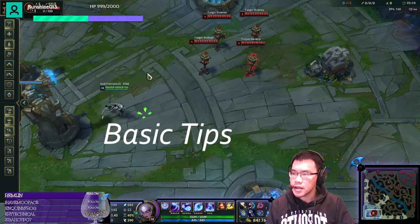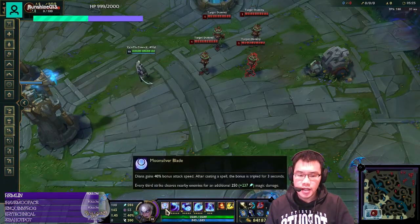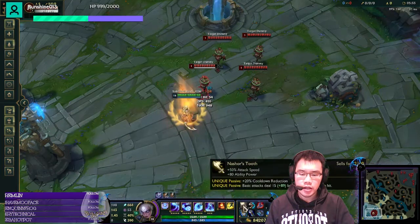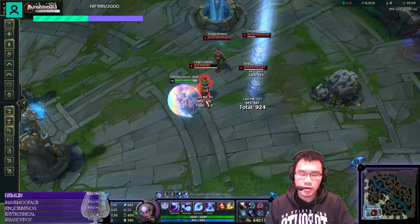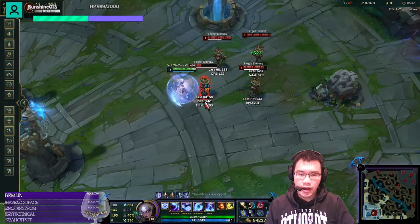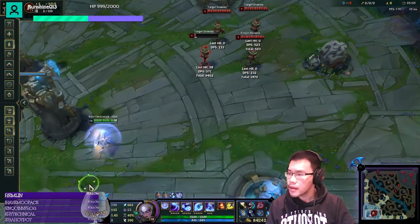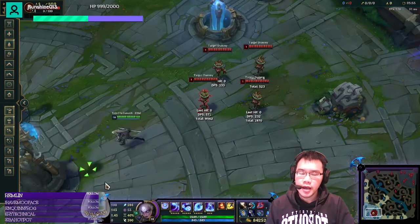Before we start, just some basic tips. In general, because your passive gives you so much attack speed, you want to stagger your spells a little bit to maximize your attack speed. So this is your base attack speed with Nashers. You want to Q, auto attack three times, maybe use your W, auto attack, use a spell, auto attack three times so that you have your attack speed up as often as possible. You're not always going to be able to do that, but it's something to keep in mind, especially when you're DPSing Dragon or Baron.